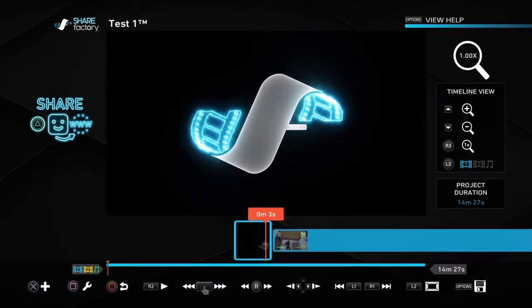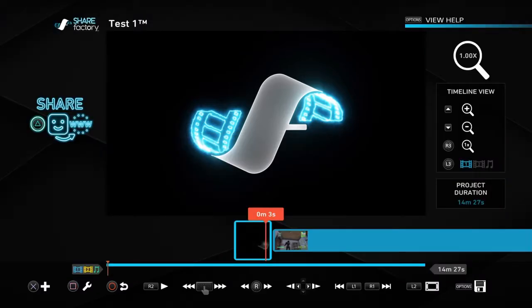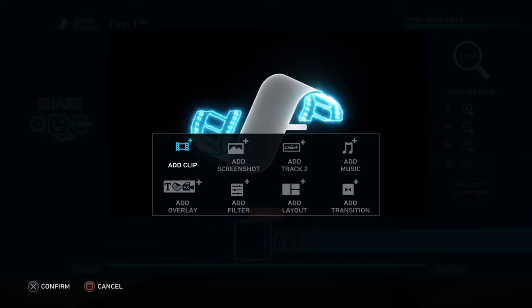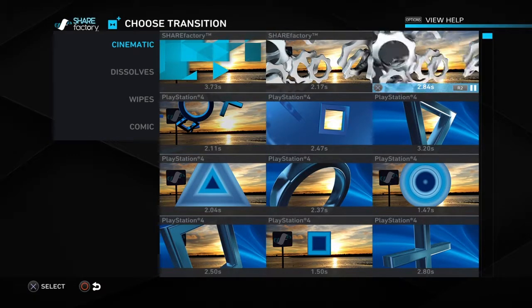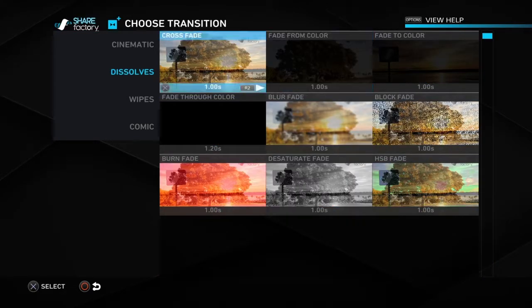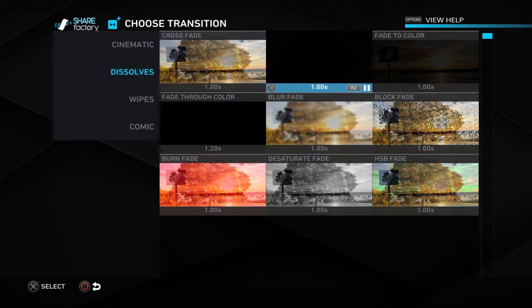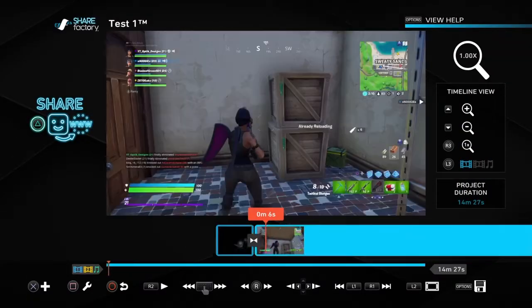To add a transition, click the clip before it and press X to get the add menu. You can add a clip, screenshot, track music, layout, filter, or overlay. Select 'Add Transition' and you can test them out. There are cinematics, dissolve, crossfade, fade, fade from color, fade to color. I usually like the blur fade — that's the most common one.